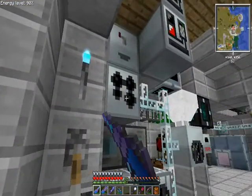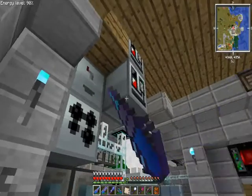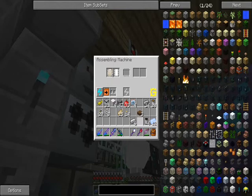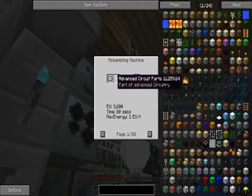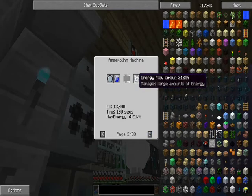I can't see this as being faster than anything else, and especially because I don't think you can upgrade these machines to be faster. I'd appreciate it if there was a time upgrade for this machine. Okay: platinum plates, advanced circuits. There's not even a progress bar. I just want the advanced circuit - how long is it going to take?